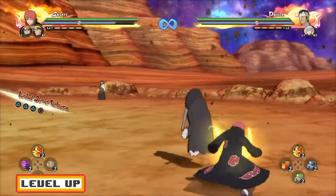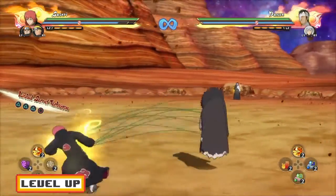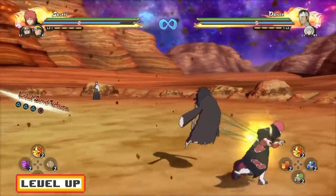Also, if you do want to play with a Puppet Master, get a very large map, because the larger the map, the more you can run. Obviously you don't want to play with Puppet Master in the Hidden Sand Village.